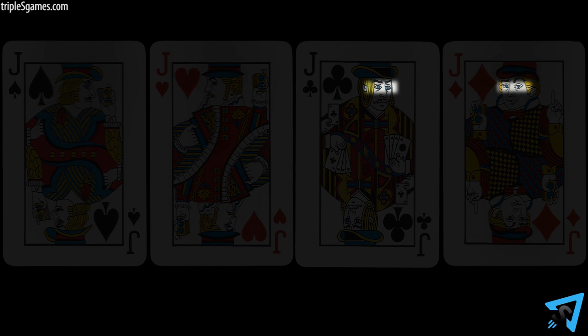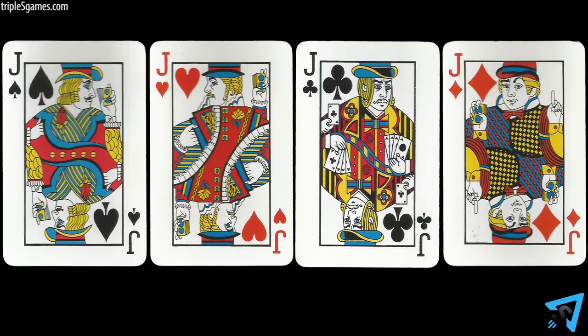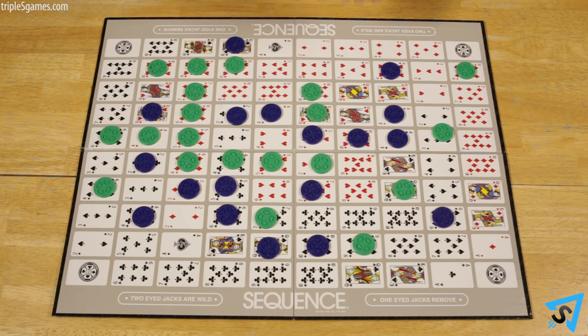Jacks do not appear on the game board — they are instead wild cards. If you can see both eyes of the jack, when played, you can place a chip anywhere on the board not already occupied by a chip. If you can only see one eye on the jack, then you may remove one chip that is already on the board. One-eyed jacks cannot remove chips of a completed sequence.